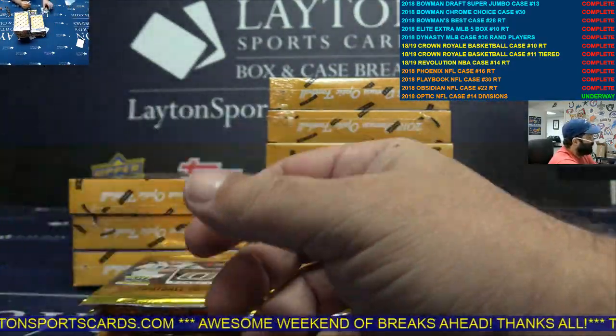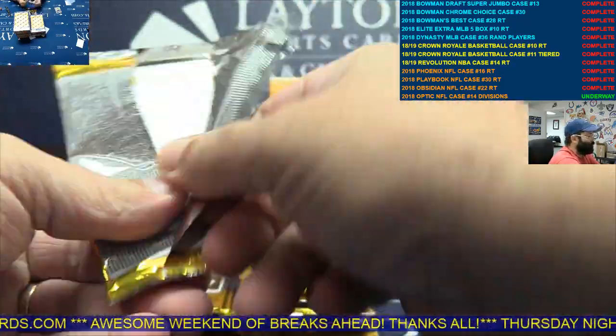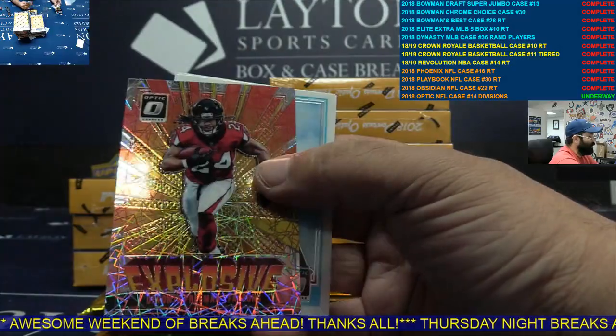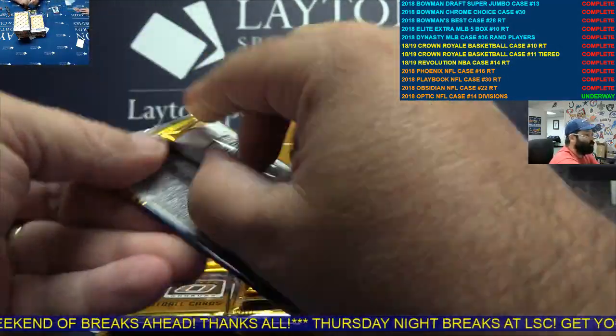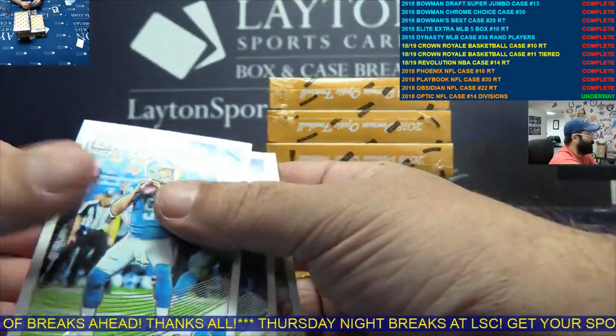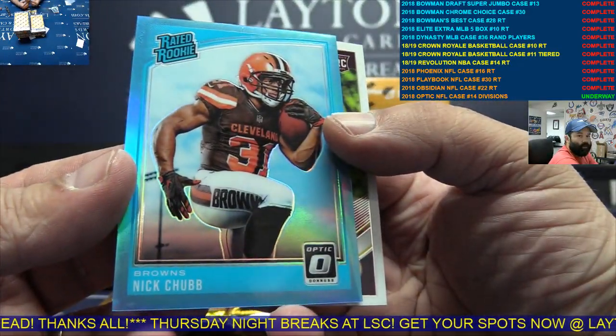Silver Eakins rookie, AFC South. Odell Beckham. Velocity Devontae Freeman, NFC South. Aqua rookie Nick Chubb, AFC North.